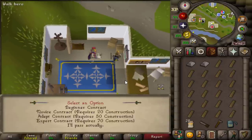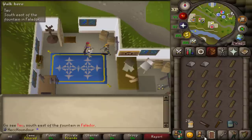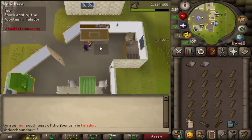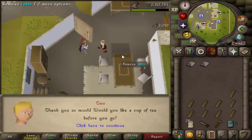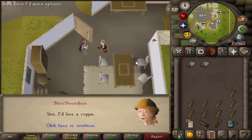A quick tip if you want to get through the dialogue faster: the number for your dialogue option for your contract is the same as for building furniture. So for me doing adept contracts, I just press 3 to grab my contract, then space. Then when building furniture, I hold down 3, which is always the teak option. And at the end, the dialogue with the homeowner is always just space, 1 to drink the tea, and space again.